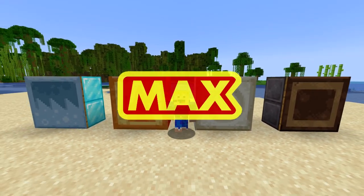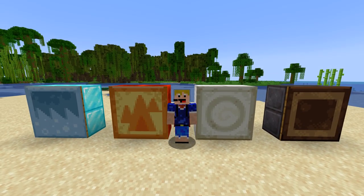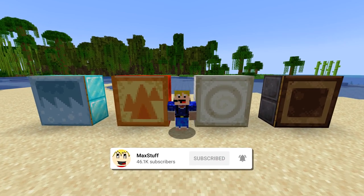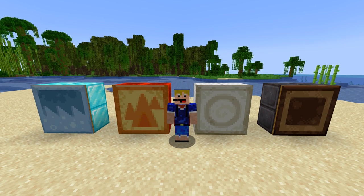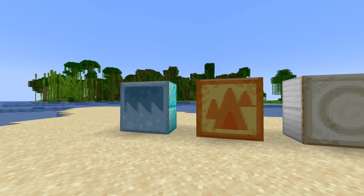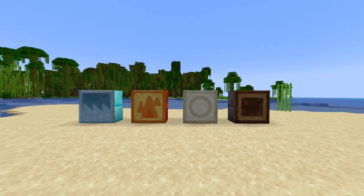Welcome back to another video. In this video I'm going to be showing you how to get these new secret paintings in Minecraft Java Edition. If you like Minecraft videos like this one then please make sure you leave a like and subscribe to the channel for more Minecraft 1.9 videos. In the latest snapshot 22w16a, four new paintings were added to Minecraft, but you cannot get them in survival mode by placing down a normal painting — they won't show up there. In this video I will show you how to get these in creative using commands.